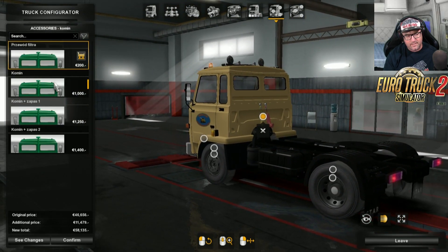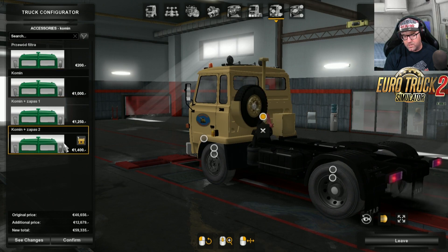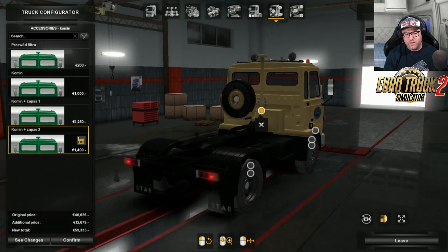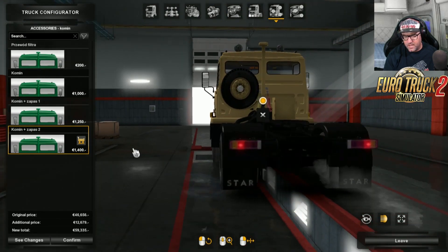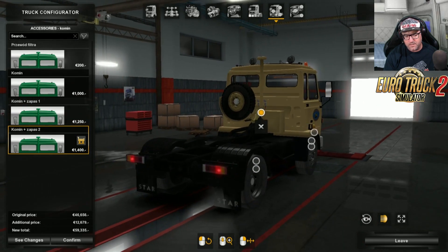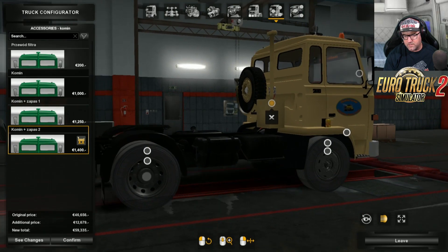Up the back here there are a couple of different options - you can have a spare tire on there if you want. With other options, there's a little platform on the other chassis configuration. With the other chassis you can also change the taillights a bit. With the actual body trucks you can change the taillights, but with this one you can't - but that's alright.